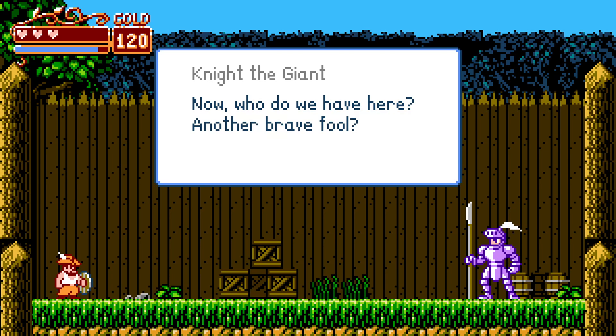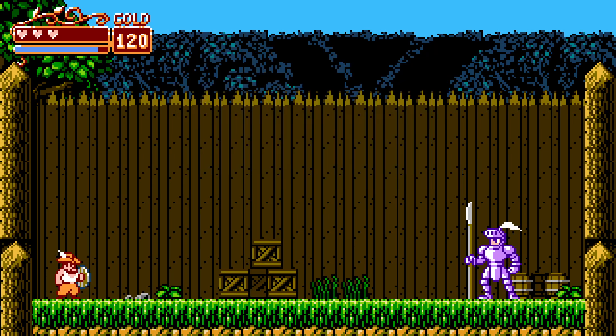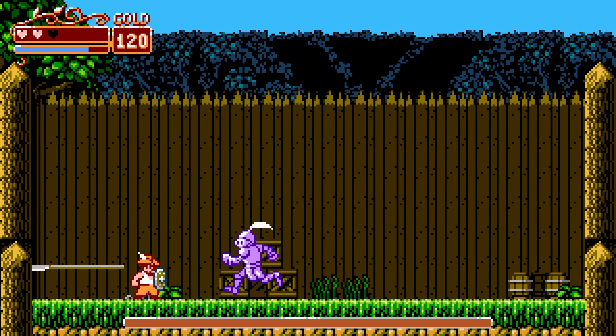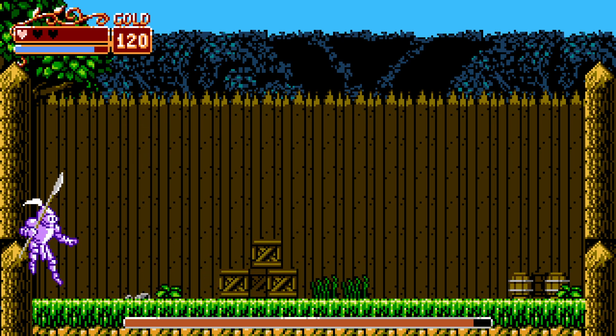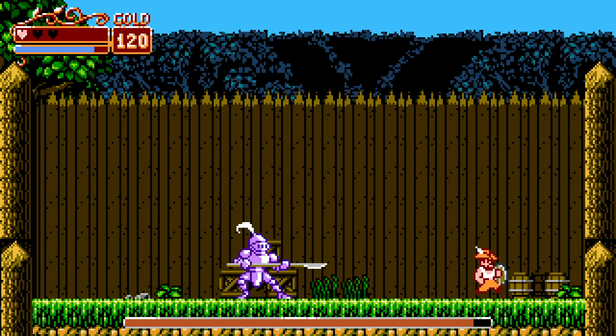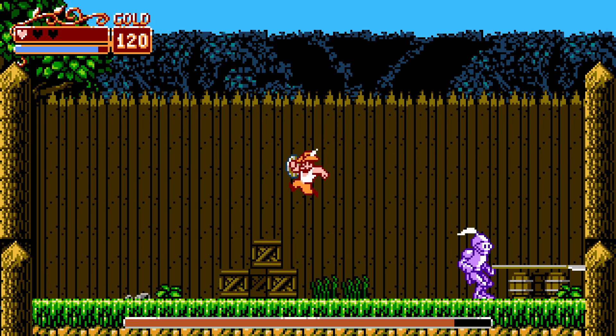Who do we have here? 'Another brave fool? Which one will break first, your shield or my spear?' I guess we'll find out! So you can hold it up. We're gonna jump on him. We want to watch out for the spear — is he gonna stick us or throw it? Okay, so he throws it. Then we bounce on his head.